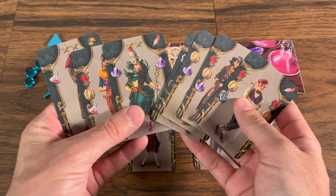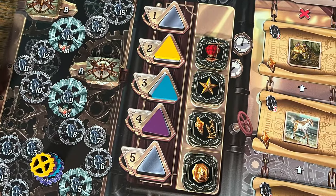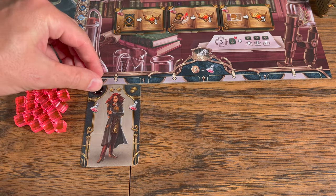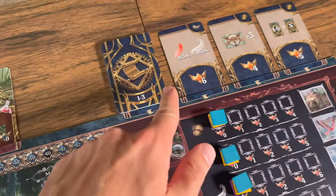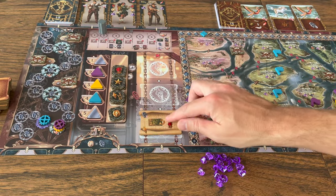There are four main phases that happen throughout the game: Preparation, where you choose turn order and bonuses; the action phase where players play out their character cards; the resolution phase where players acquire new cards; and then the upkeep phase where you get ready for the next round.